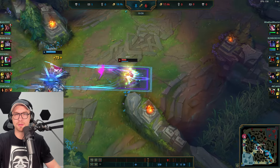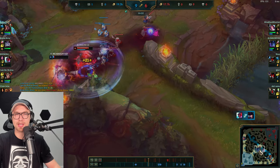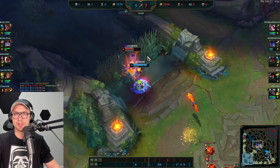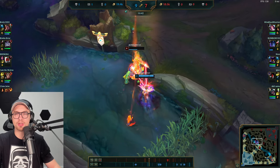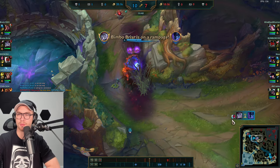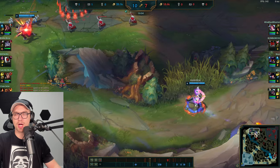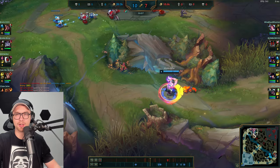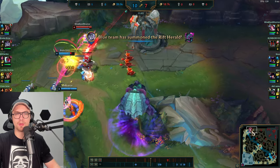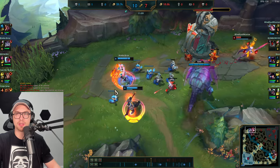Caitlin is very low and overextending — she's going to die to Yone. Nocturne is tower diving so that's a lot of gold available. We chase with flash, get the Stridebreaker in. The W execute was a little premature but we still chase him down and get him. Now looking to counter jungle whatever's up in Nocturne's jungle — nothing there — but top lane tower is decently low and we have Herald, so we can drop it over the wall to get more plates and snowball Darius.